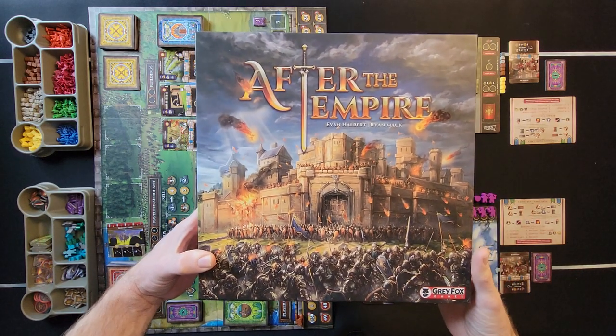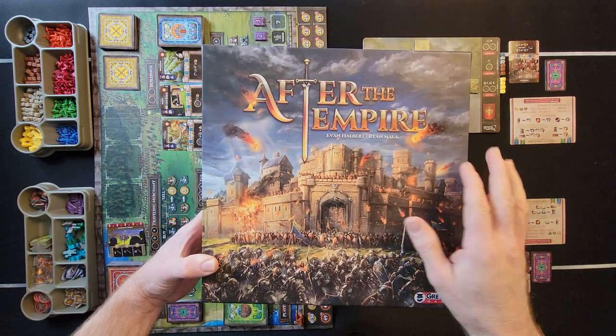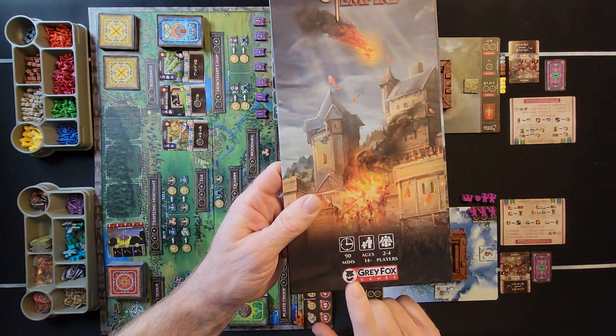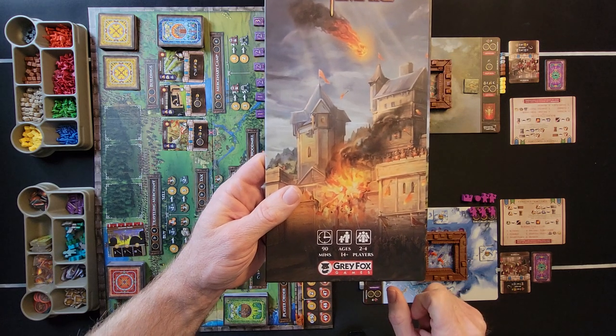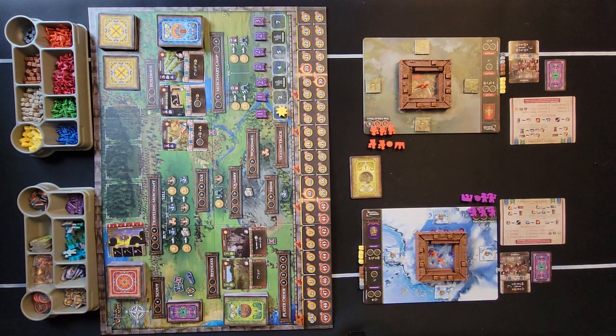Hello everybody, Steven here with Cardboard Coalition. Today I figured I'd bring you guys a playthrough of After the Empire from Gray Fox Games. It says it takes 90 minutes, for ages 14 plus, and it's for one to two players. So we have a two player set up here, so let's go ahead and run through the setup.